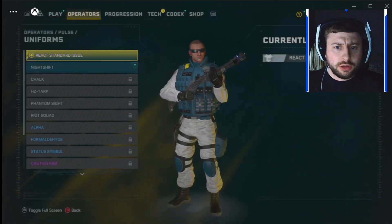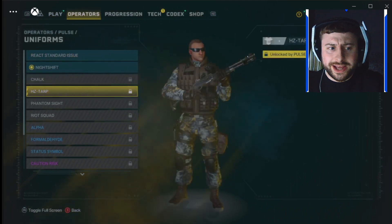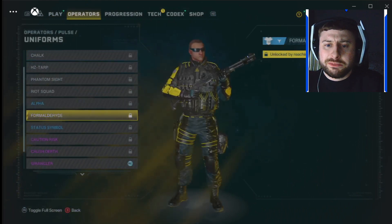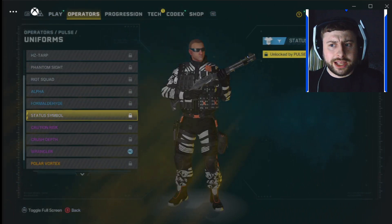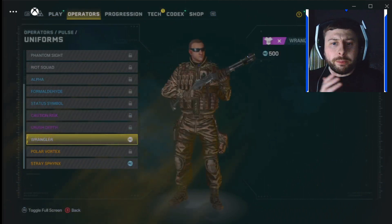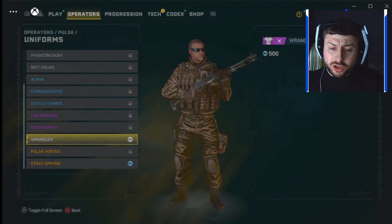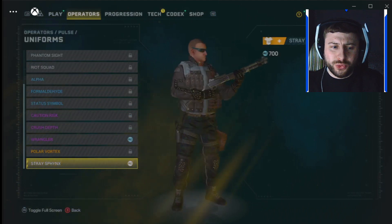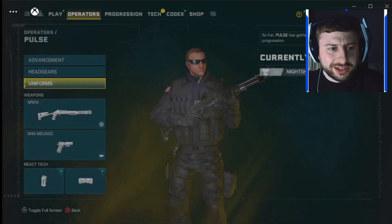Moving on to Pulse now. They're all different as I said — different colors, different outfits. Some have the same name and similar skin colors but adjusted for the character's gender. You can see the Wrangler here, which is in the store at the moment and looks really really nice. The Polar Vortex and then the Final Stray — that looks sick, I really do think that is sick.